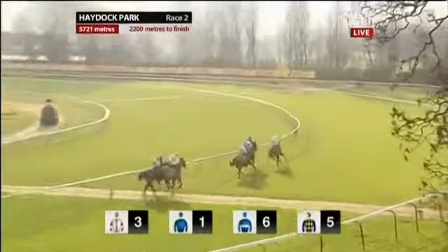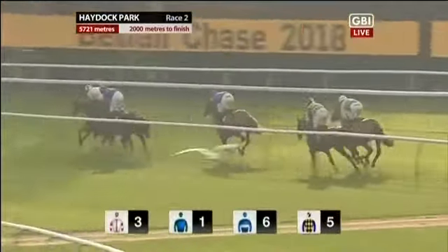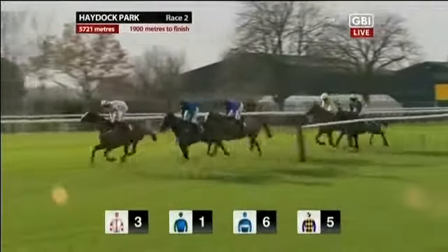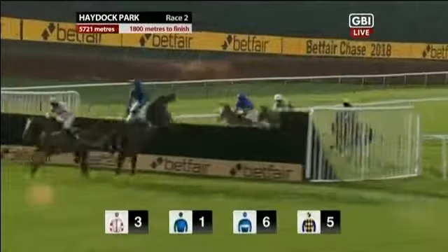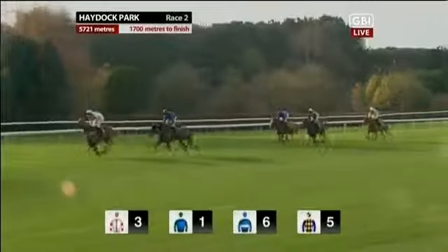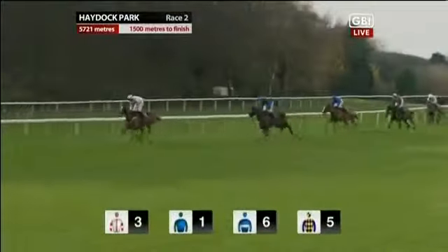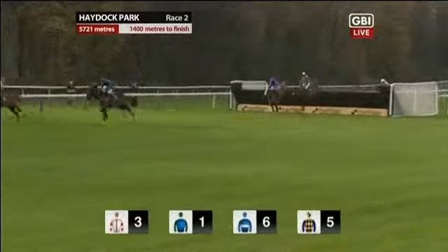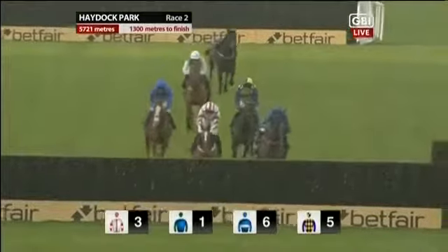Red Infantry leads from Bishop's Road, who took a chance at the previous fence. Alvarado tracking the leading pair towards the far side, then Very First Time and Two Smoking Barrels. Red Infantry and Tom O'Brien hold a slender advantage over Bishop's Road and champion jockey Richard Johnson, on the near side of Alvarado. Down the back straight, Red Infantry jumps soundly from Bishop's Road. Very First Time not as slick, having to be chivvied by Brian Hughes. Red Infantry and Bishop's Road put pressure on their rivals and draw five or six lengths clear of Alvarado, Two Smoking Barrels, and Very First Time.